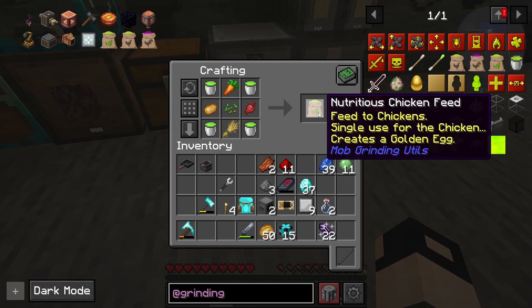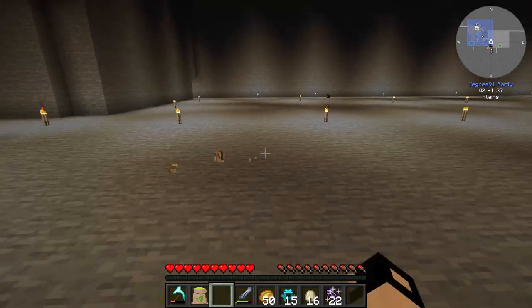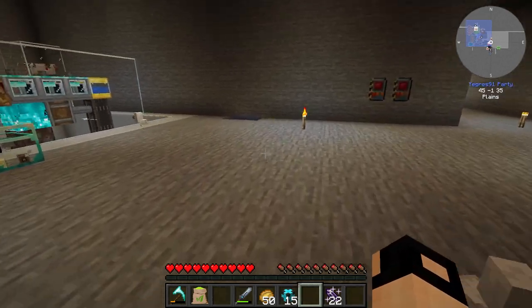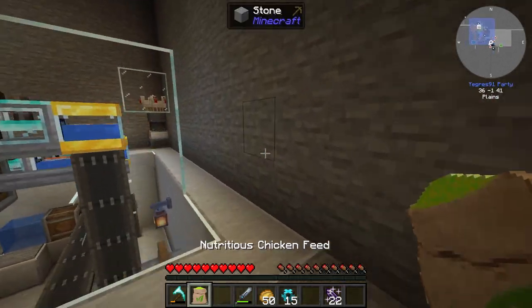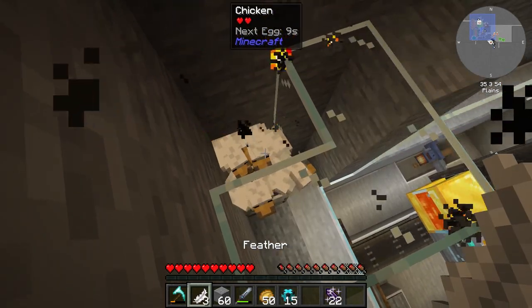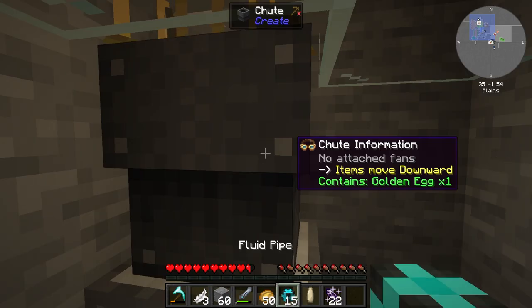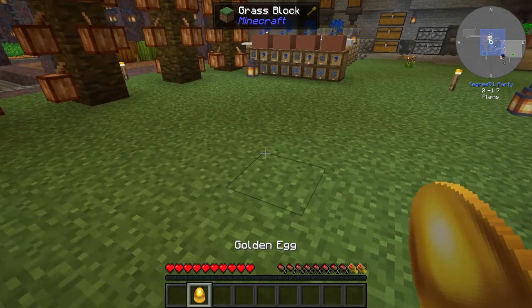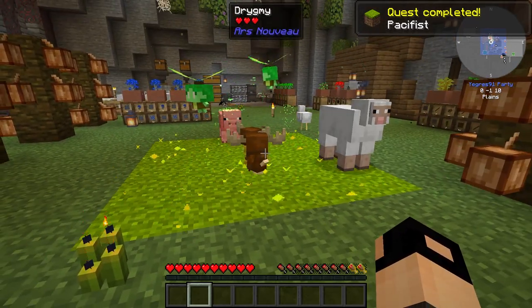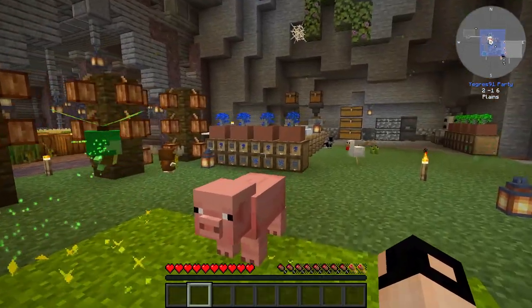We crafted the chicken food that is needed. We cracked some eggs, unsuccessfully. But then I remembered that I had foreseen this, so I put some chickens on the side. Golden egg! Oh my god, maybe I should not have done this here.